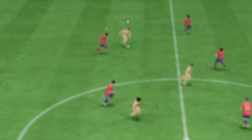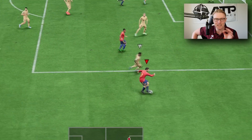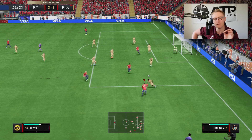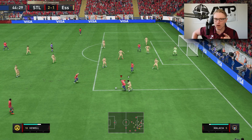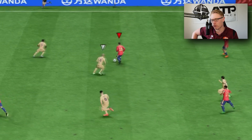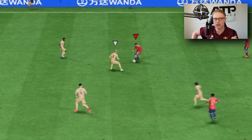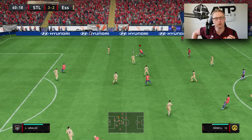The best places to use this, in my opinion, is actually in the box. The reason why is it's such a quick and effective skill move for taking it to the side of an approaching defender. In the box, we need skill moves that take it to the side, into the space, away from the defender, to create a shooting angle — past the defender's block and good enough to beat the keeper.